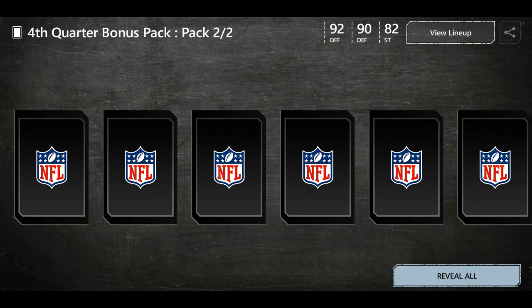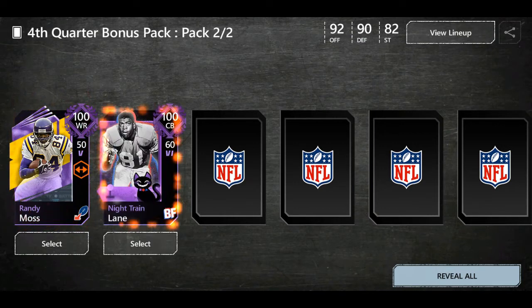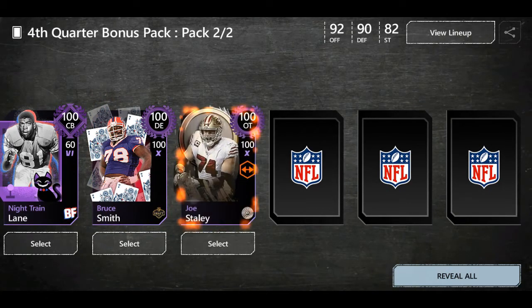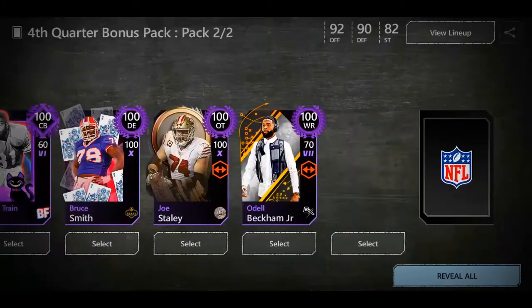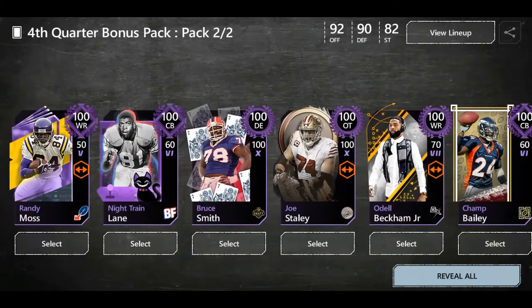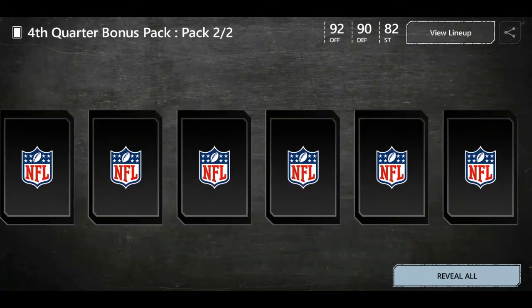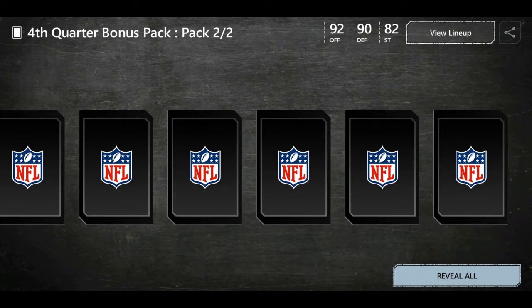Let's get right into the fourth quarter pack right now! We're getting 100 overall Wide Receiver Randy Moss, 100 Night Train Lane, Bruce Smith, Joe Stanley, Odell Beckham Jr., and then — what the heck — Champ Bailey card. So how many are in this? We got 1, 2, 3, 4, 5, 6, 7, 8, 9, 10, 11, 12, 13, 14, 15, 16, 17, 18, 19, 20 — okay, 20 hundred overall cards.